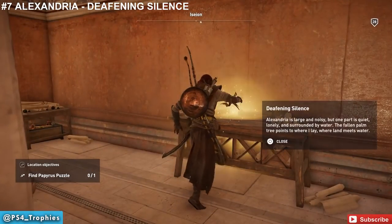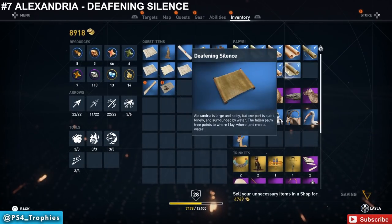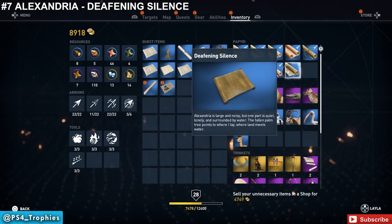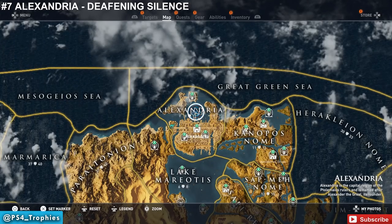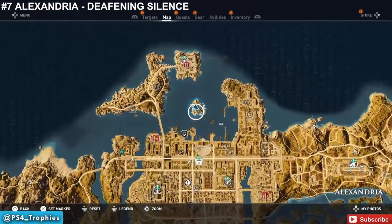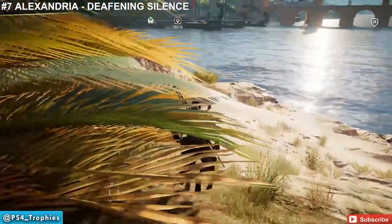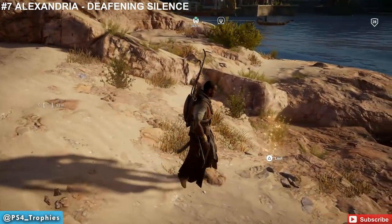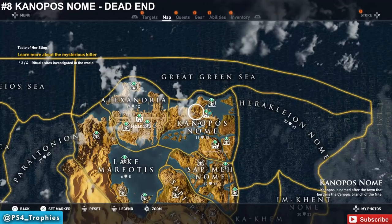Find it right here on this table — this one is quite easy and we don't have to travel very far. The clue says: Alexandria is large and noisy but one part is quiet, lonely, and surrounded by water; the fallen palm tree points to where I lie, where land meets water. There's really only one small island in the north of the map. Get on that island, find the fallen palm tree, follow where it points near the water, and that's how you solve it. Got another light bow — a higher level one.